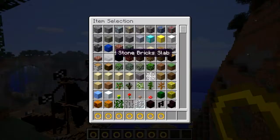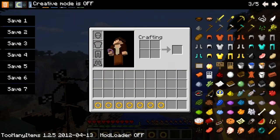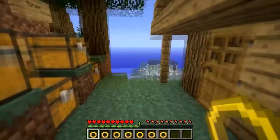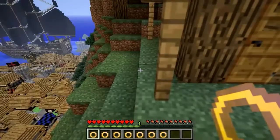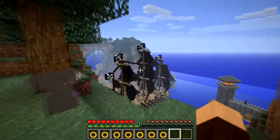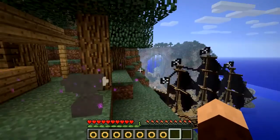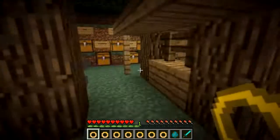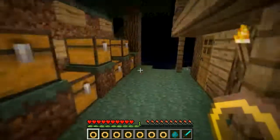We're going to get into normal survival mode on normal difficulty. I think we want to go and find ourselves a mob — we could probably just spawn one in. Around the corner I've spawned in a zombie, so let's go and see if we can find him, if he hasn't wandered off.